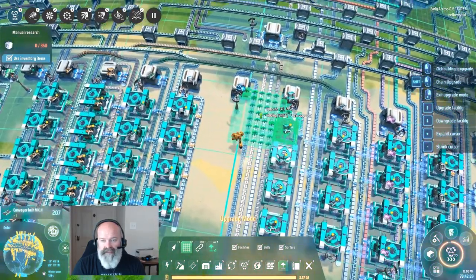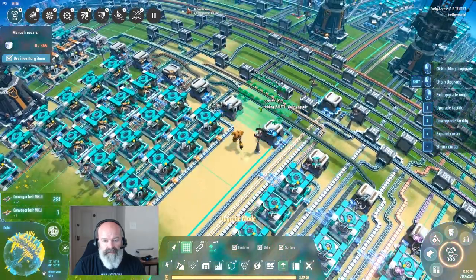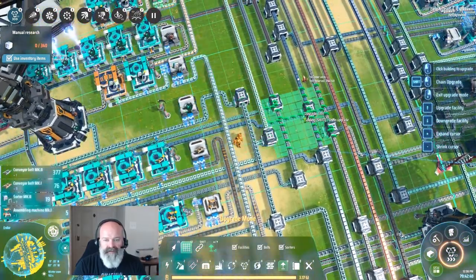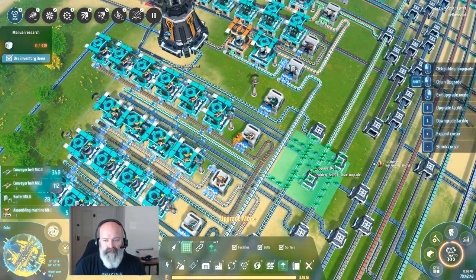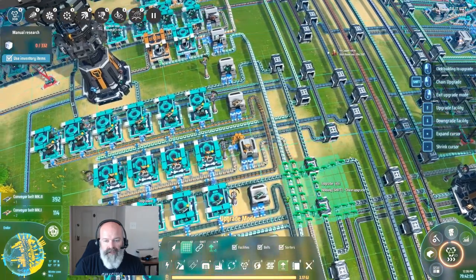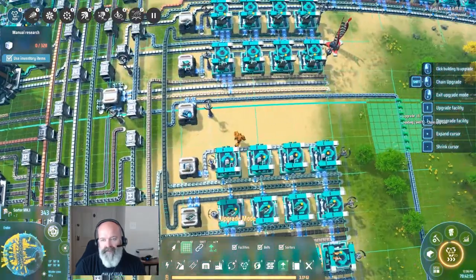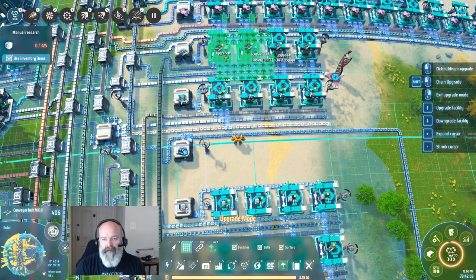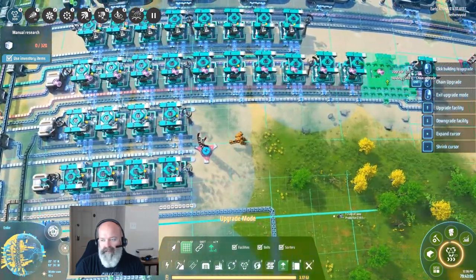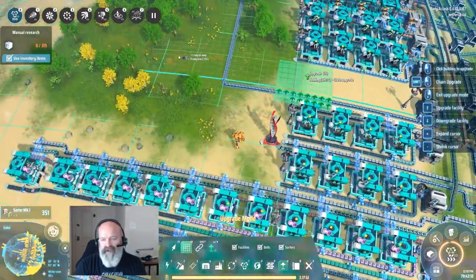Oh, we must be upgrading belt here — that's weird. That's strange, I can't believe there's that much belt to upgrade, to be honest. Conveyor belt mark ones — okay, we don't want that, let's upgrade all this stuff. Why do we have mark one belts in here? Well, I did not know we had all this upgrading needing to happen. The painter is really neat that way. More belt being upgraded — yeah, this doesn't have anything because it's a modern build. Oh, sorters are being upgraded too, oh well, it's fine.